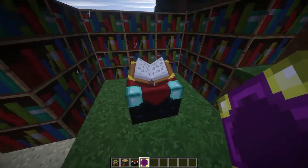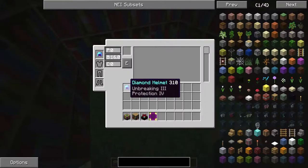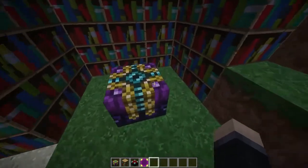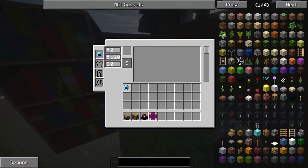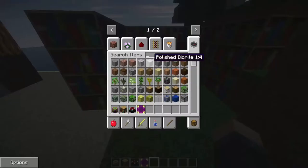This will give you your advanced enchantment table upgrade. You can just Shift right-click — yep — and then it turns into your advanced enchantment table. This is basically all of what the mod does.